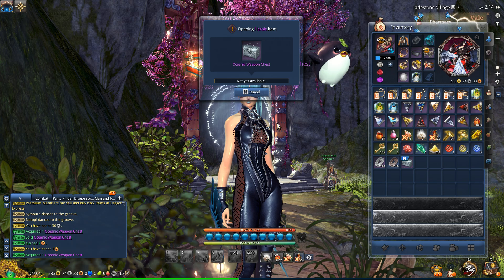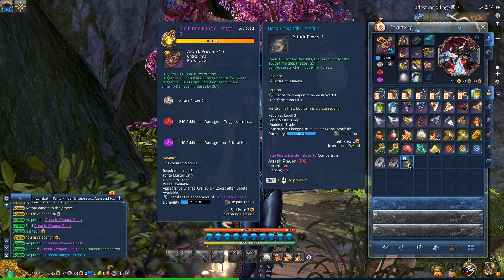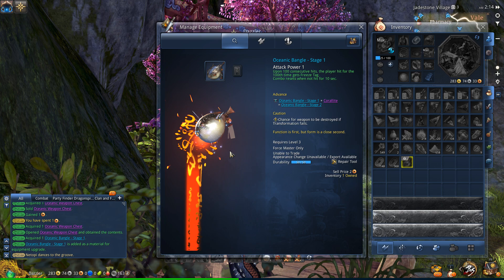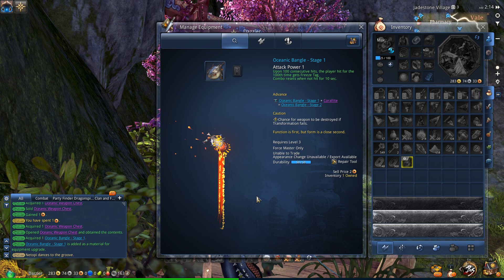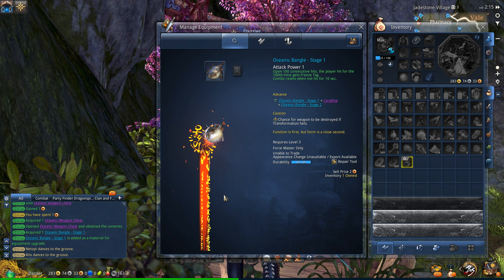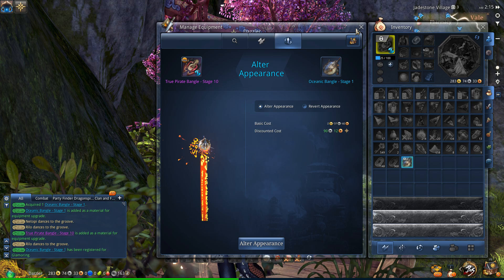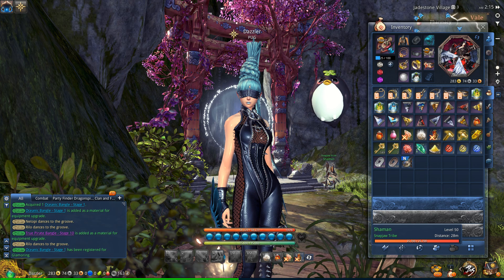Basically, when you open this up, it's going to give you a weapon of your type, which has a pretty goofy skin. Let's see what this thing looks like. So that's basically a puffer fish with the Force Master ribbon attached onto it. Actually, that ribbon looks kind of cool - it's kind of a reddish ribbon. You can actually use these Oceanic Weapons to alter your appearance. That's pretty cool if you're looking for a kooky-looking weapon.